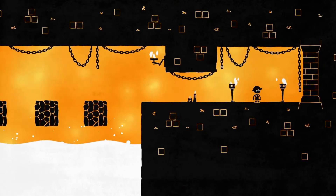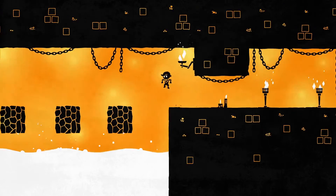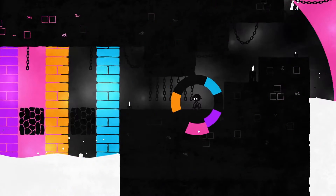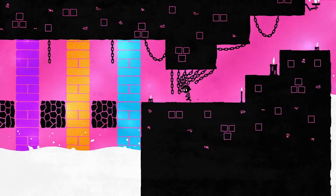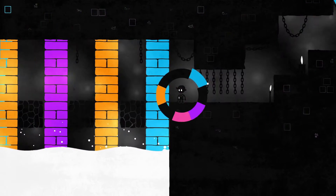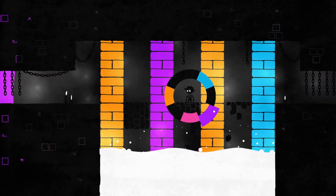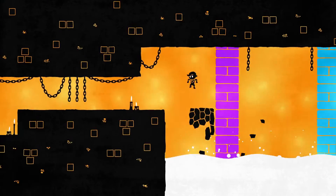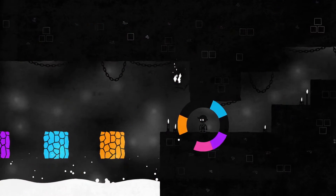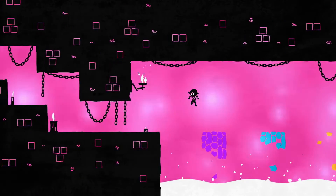Okay, so we're in an orange place, we've got crumbly blocks. Let's change — crumbly blocks really get affected by the color. We have walls. Blue. That's purple — oh, purple! Orange! Okay, we're ready to start on anything but orange. This color-switching thing works the best.